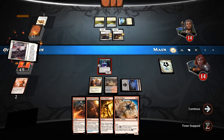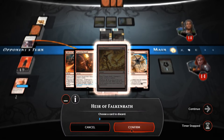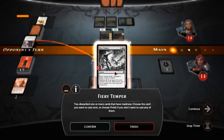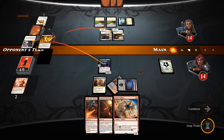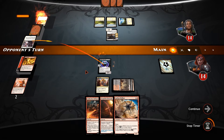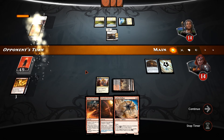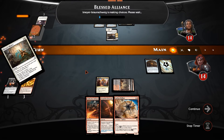Declaration in Stone — alright, now he's forcing us to take this opportunity. Fiery Temper, pay the Madness cost, kill the recruit. And we get ourselves a Clue token, but we do lose our Heir of Falkenrath unfortunately.